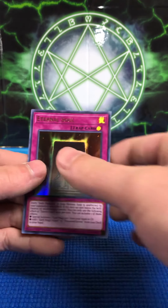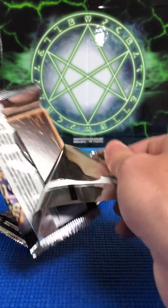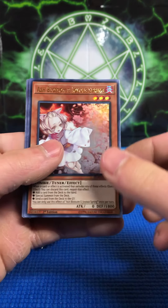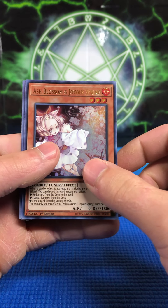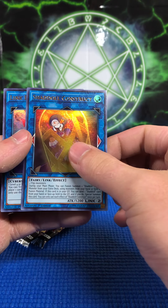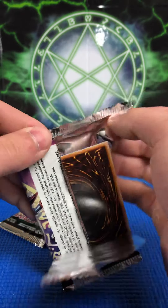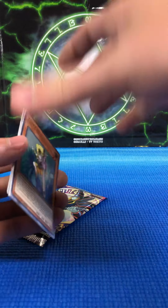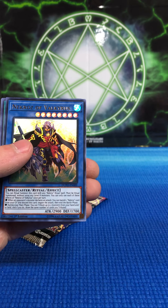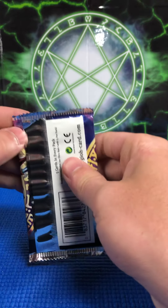Odd-Eyes Advanced Dragon and Eternal Soul. We got one of the cards we were looking for — now can we get Infinite Impermanence? Dark Magical Circle, Dark Magic Twin Burst again — Ash Blossom and Joyous Spring! One of the better hand traps, one of the best hand traps out there for a while. Ash Blossom, El Shaddoll Construct, and Link Disciple. Lefty Driver, Hot Red Dragon Archfiend Abyss, Necroz of Valkyrus, Chaos Form, and Necroz Kaleidoscope.